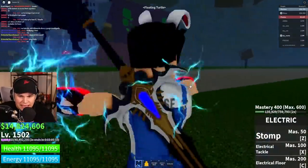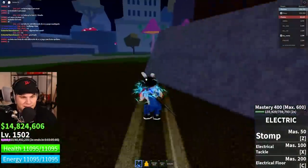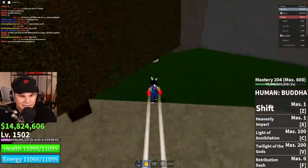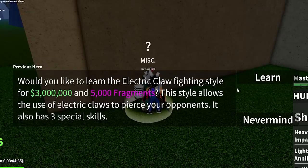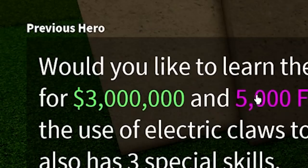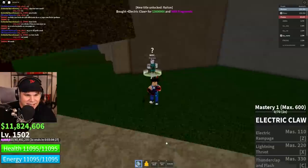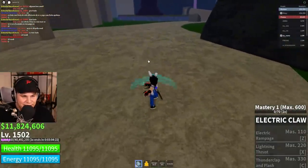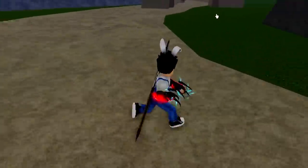You get to the mansion — it is a challenge you're given. If you complete it and have your electric mastery at level 400, then you talk to him and he will offer you Electric Claw fighting style for 3 million belly and 5,000 fragments. Let's freaking do it! Ladies and gentlemen, we just unlocked Electric Claw — looking like Wolverine right now. Oh, that is so cool.